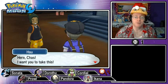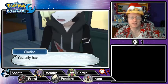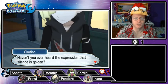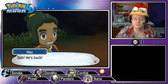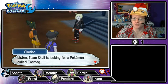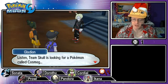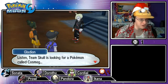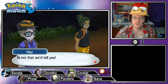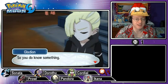Hau wants to give me something — I thought he was giving me a cool item but he wants to fight me. Then Gladion appears. He's back! He tells us that Team Skull is looking for a Pokémon called Cosmog. I have no clue what that is — I'll have to ask my friend Nebby about that. Nebby, who is not Cosmog. The companions let slip they know something, and Gladion calls it out.